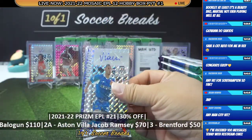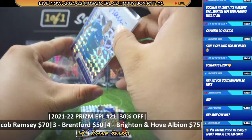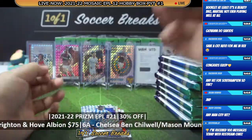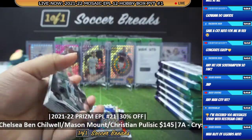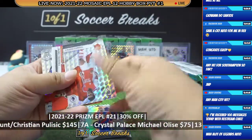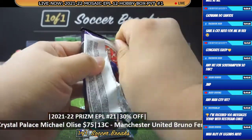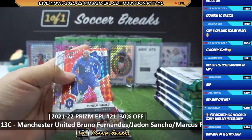Actually, I don't think we have pulled any autograph that is considered bad yet. As compared to Prism, there are some autographs you don't want to see. So far in this case, I think we've pulled autographs that are okay at the worst. Lukaku, Dukure, Soyuncu.